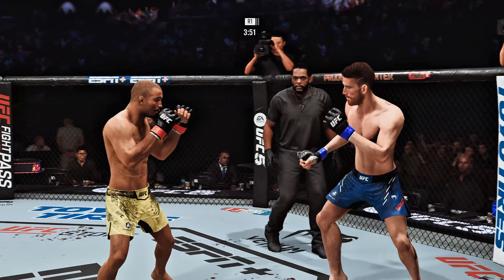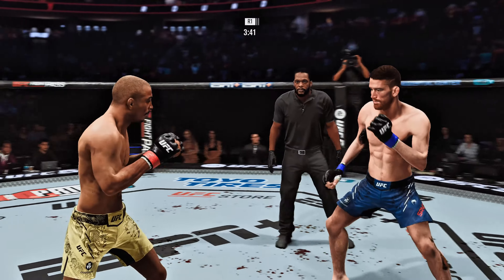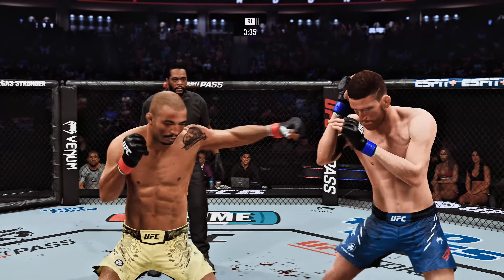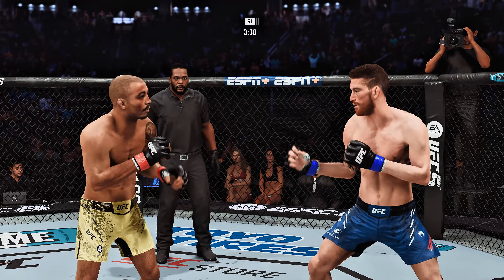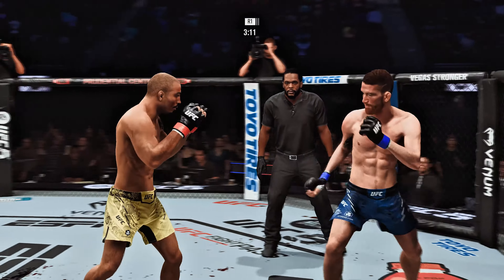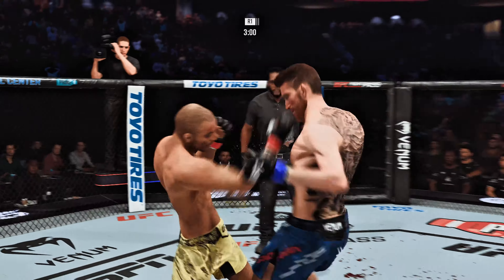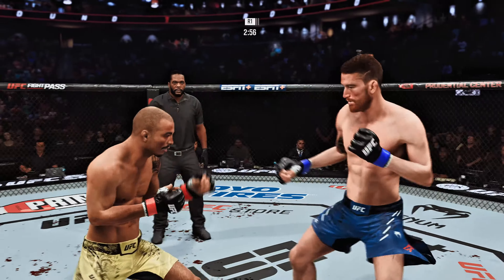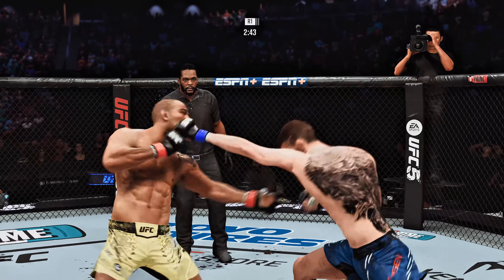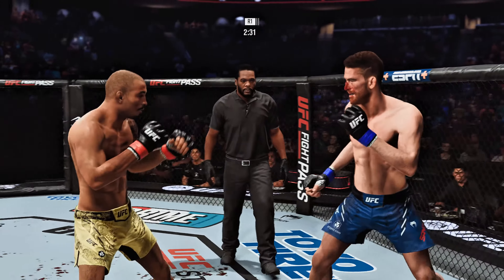Our tale of the day for this bantamweight fight. To get us started with the official introductions, here is Bruce Buffer. Ladies and gentlemen, this fight is three rounds in the UFC bantamweight division. Introducing first, fighting out of the blue corner, Corey Sanhagen! And now introducing his opponent, fighting out of the red corner, presenting the former UFC featherweight champion of the world and member of the UFC Hall of Fame, Jose Aldo Jr. Ready to fight? Ready. Let's do it.